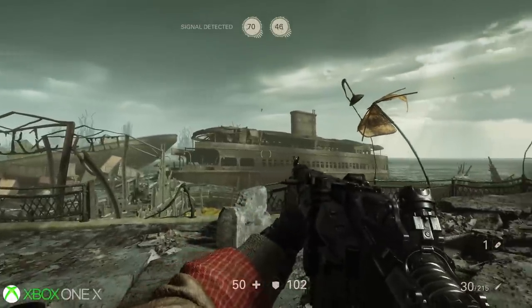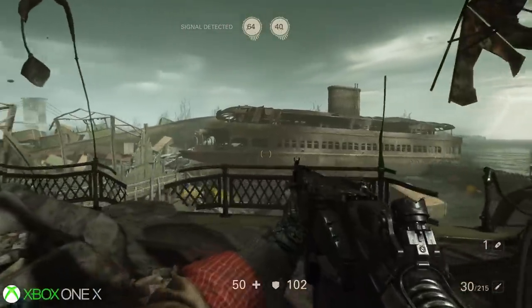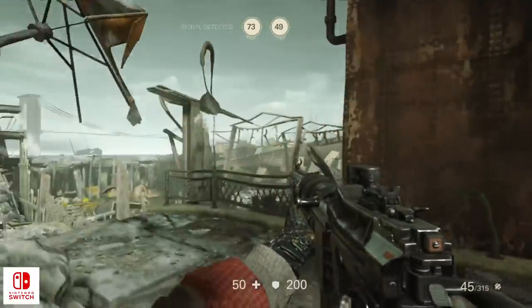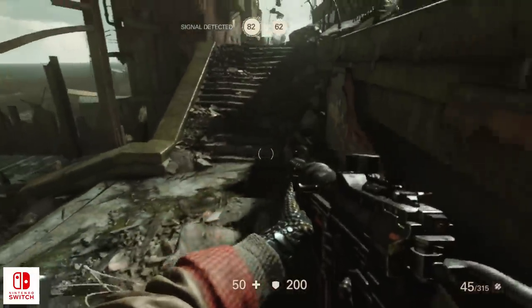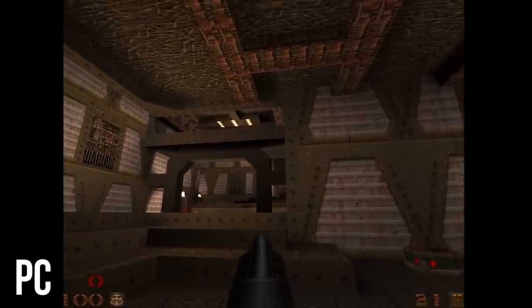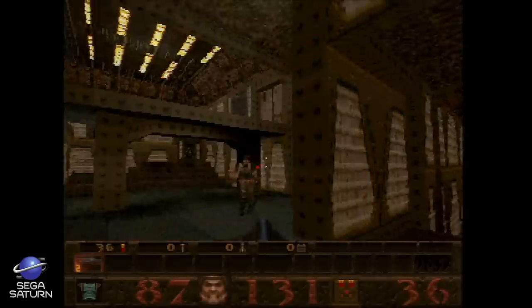That's not to say some tweaks weren't made along the way. This area featured at the beginning of the New York mission features a nice view of the wreckage from which you've emerged in the original release, but on Switch, a new wall has been erected in this spot, presumably to reduce load when looking back towards this area of the stage. It's a trick we've seen for generations — Quake on Sega Saturn uses this same trick, where a wall was extended to improve performance. It's the same basic idea.